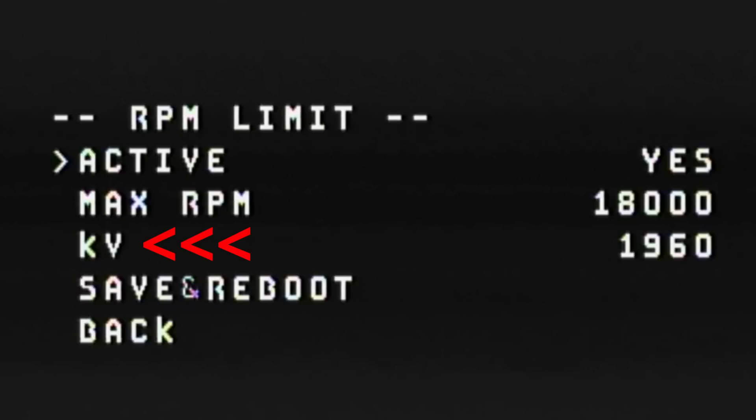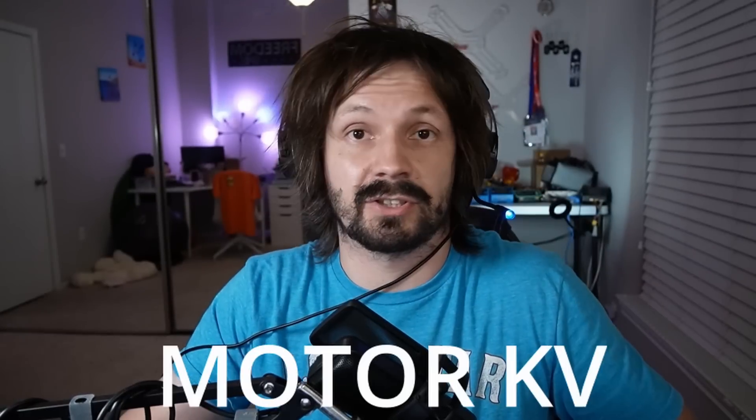RPM limiter is compatible with turtle mode because during turtle mode only a couple of motors are spinning, so you still have full power for flip-over-after-crash. You don't need any special ESC settings - just put your regular 6S settings if you're running a 6S battery. The third item is your motor KV - it's not super important but helps RPM limiter estimate your throttle cap during the first few seconds of flight, before you hit full throttle for the first time.